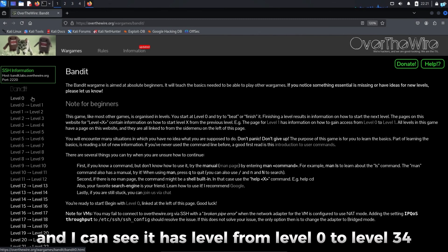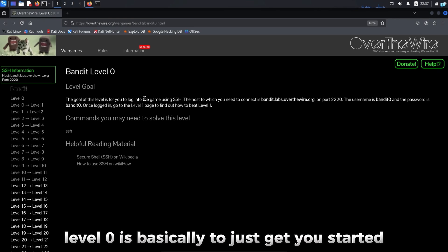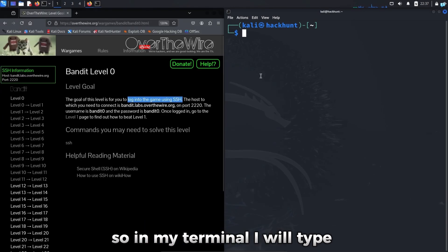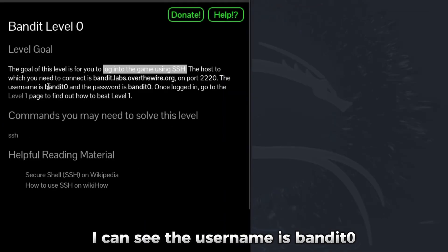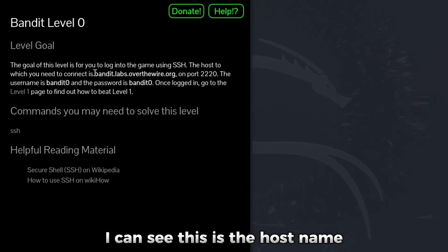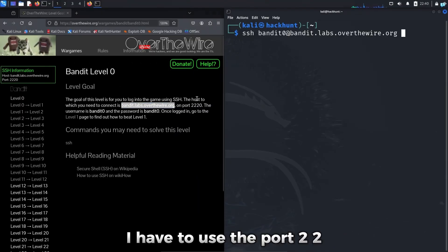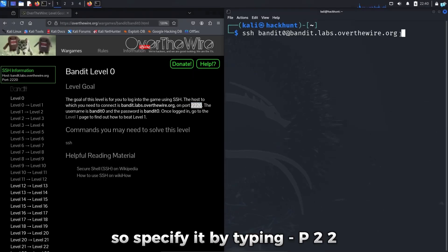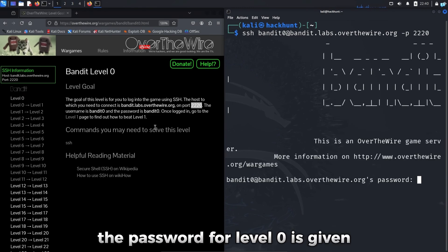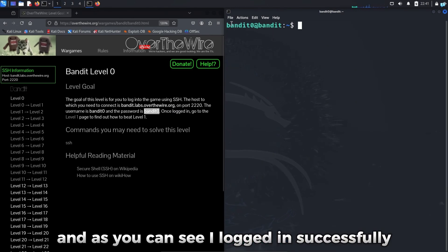I can see it has levels from level 0 to level 34. First, I'll click on level 0. Level 0 is basically just to get you started — you have to log into the game using SSH. In my terminal, I will type SSH, and I can see the username is bandit0. I'll type the username bandit0 at the hostname, specify port 2220 by typing -p 2220, and press enter. The password for level 0 is bandit0, and as you can see, I logged in successfully.